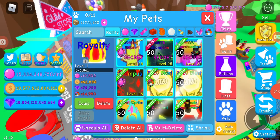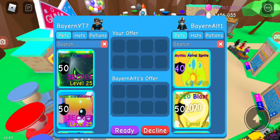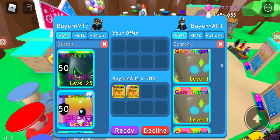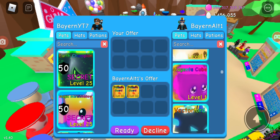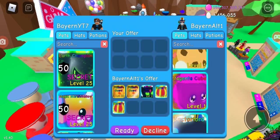Now let's check my alt account. On the alt I made one shiny and hatched another shiny Gem Dragon. In total I have ten shiny Gem Dragons on the alt account. I also hatched a Mythic Gem Dragon today on the alt. And then there are the Royalties.